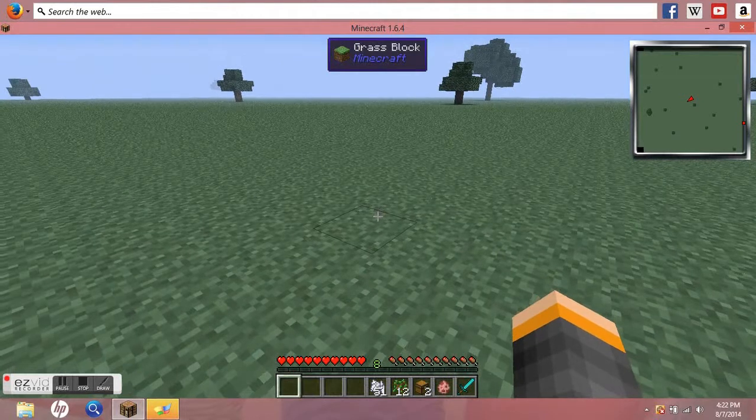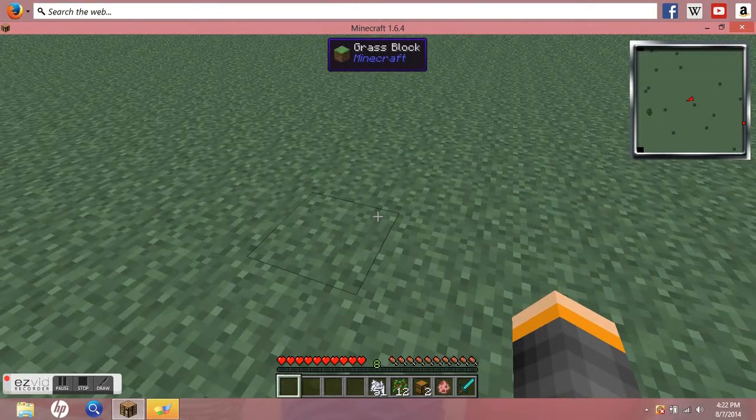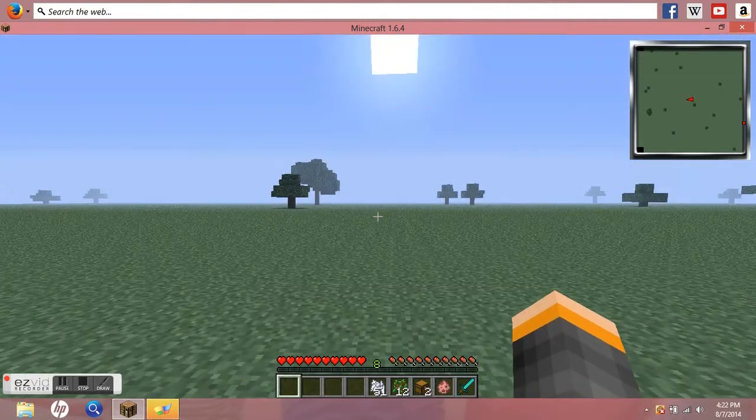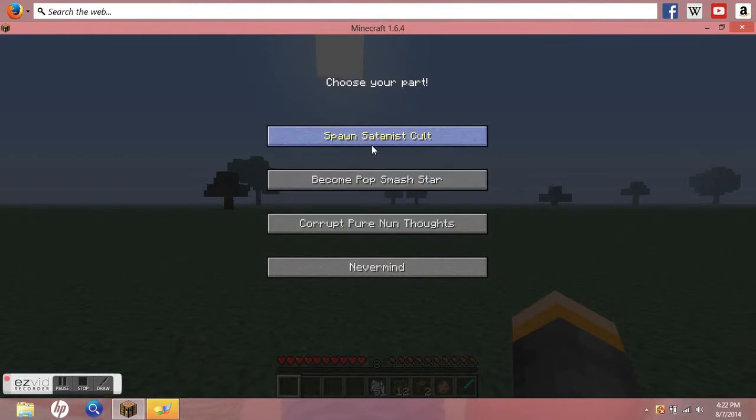I have been playing this mod for quite some time. What you want to do is get like 8 XP, then the menu button is C, and commit to evil — which I do. Become a pop star.